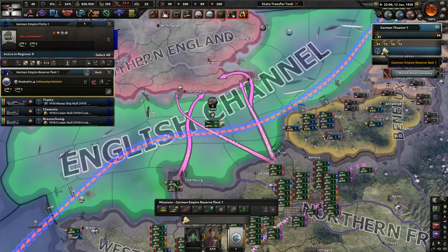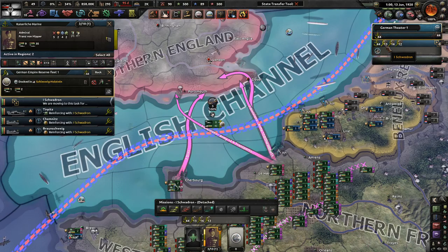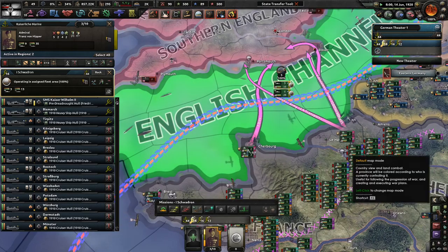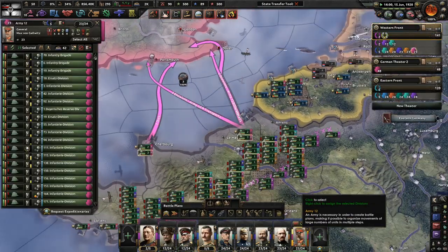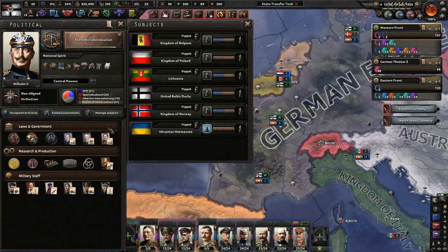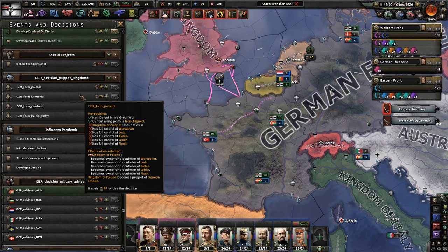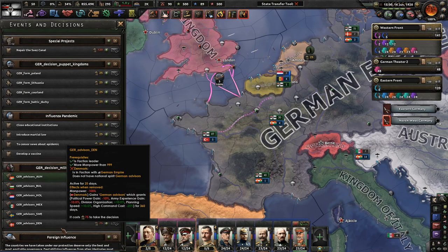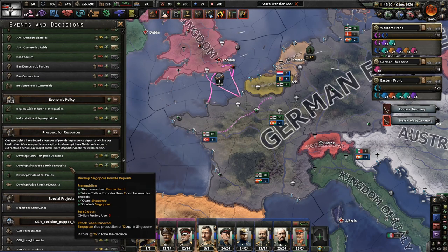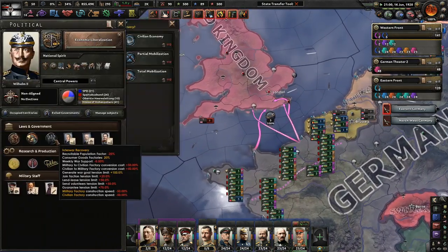Hey, we get a couple more ships including another battleship. We sunk a destroyer - finally, another enemy ship we blew up. By the love of God, I hope this works. We can lower the autonomy of someone. We developed a vaccine - the Germans have already developed a vaccine. We're very quick at doing what we need to do. We need to save political power for this stuff, so I'd love to lower the autonomy of Ukraine, but not right now.